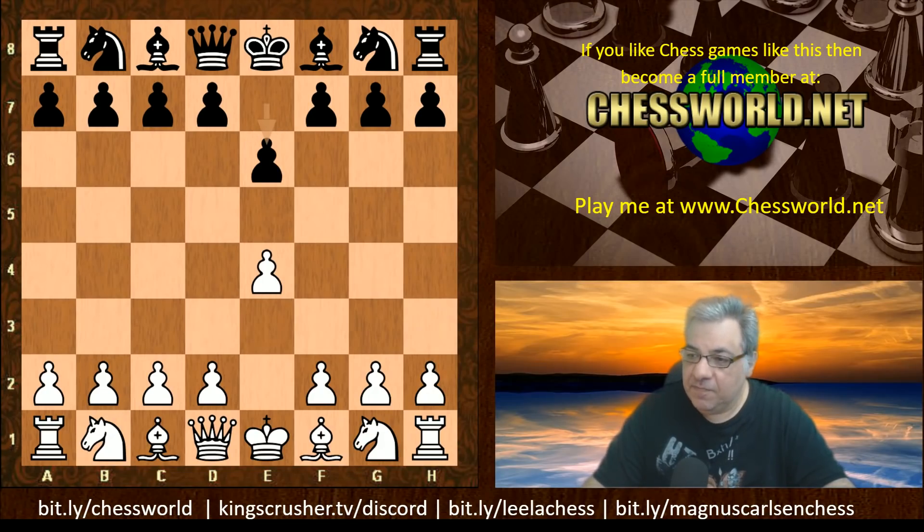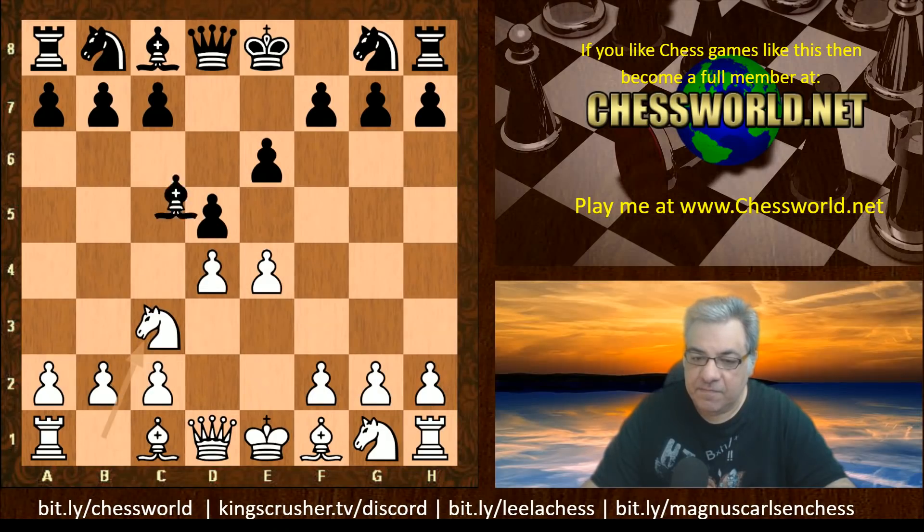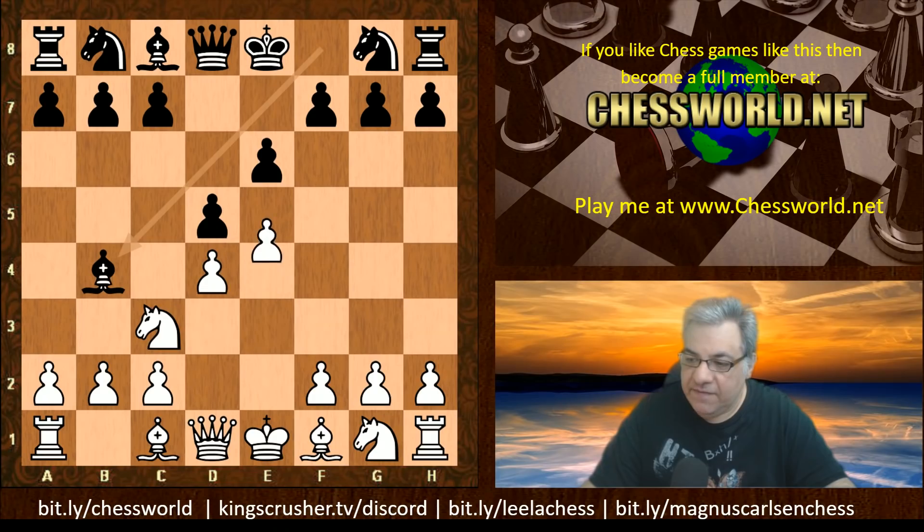We have the French Defense, which is still used sometimes by super grandmasters. We have d4, d5, Nc3, Bishop b4 — the Winawer variation. We have e5 and now b6. This is the end of the book given.